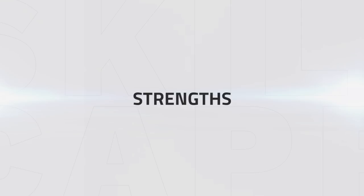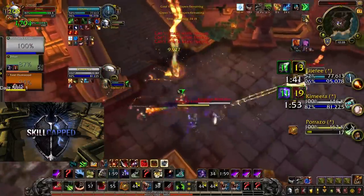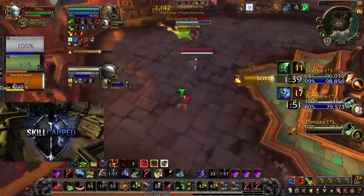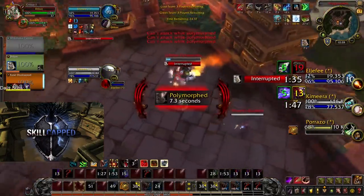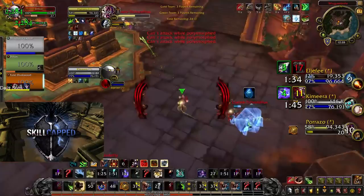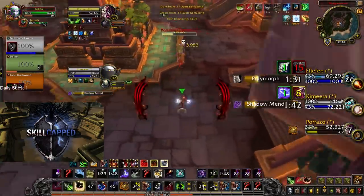Starting with its strengths, jungle is an extremely powerful comp for a number of reasons. These include your insane consistent pressure thanks to feral bleeds and hunter poisons, meaning you are dealing very strong damage at all points in the game. For example, the jungle cleave is primarily focusing the mage, but due to keeping their consistent pressure rolling onto the rogue, once he blocks, the rogue is also low enough that the jungle can simply swap to him and force another defensive cooldown, making the enemy priest have a harder time recovering from the pressure.